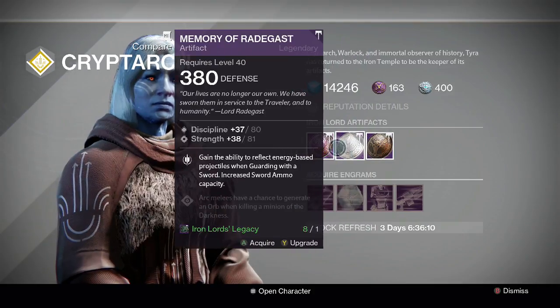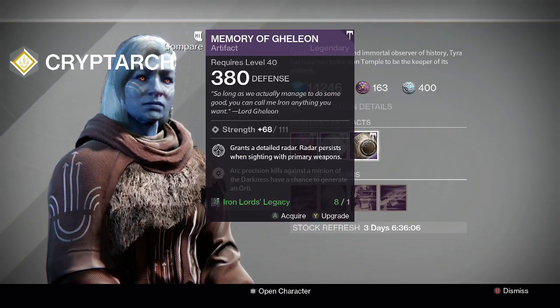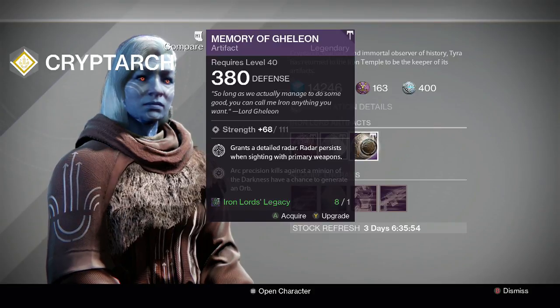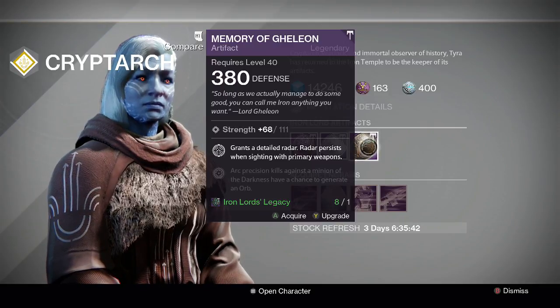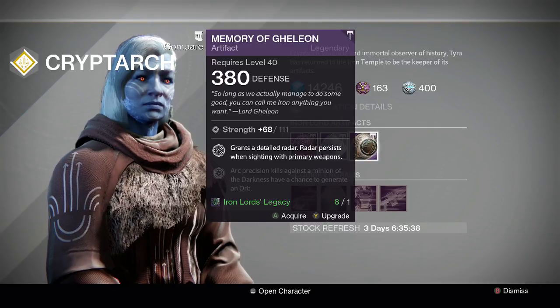Memory of Gjallarhorn — the final Iron Lord artifact — is 111 strength, down from a maximum of 132. It can roll intellect/discipline, so 111 is pretty garbage. But the Iron Lord perk grants detailed radar: it basically gives you Keen Scout or Relentless Tracker, and radar persists when aiming down sights with primary weapons, essentially giving you the Third Eye perk as well.